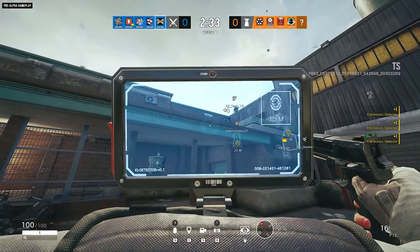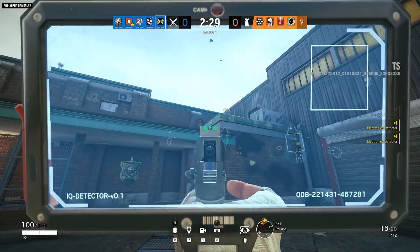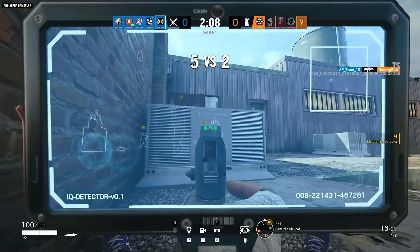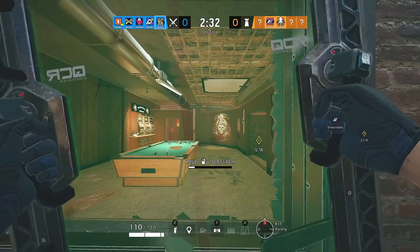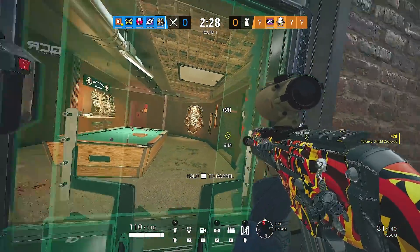As for IQ, she's got the buff she's always needed. Her gadget now has ping 2.0, which means you'll be able to actually point out exactly what you're looking at to the whole team. They've added a little icon box onto the screen so you have a clear picture of what you're looking at. More than anything this is quality of life — it doesn't change too much, but it is a welcome upgrade.